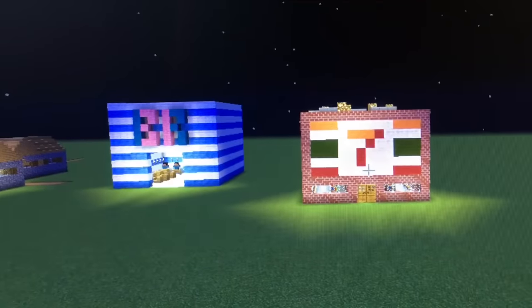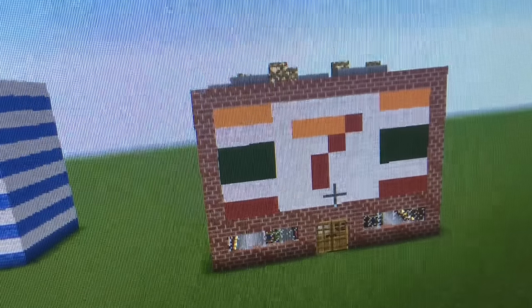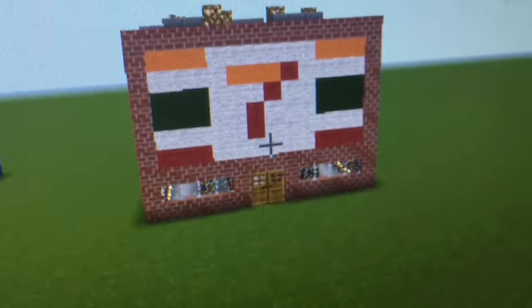It's a 7-Eleven Baskin Robbins in 7-Eleven! WHERE'S THE 7-ELEVEN? This is what the 7-Eleven looks like in Minecraft — it's orange, white, green, and red. Do I see the inside of it? Let's go check it out.